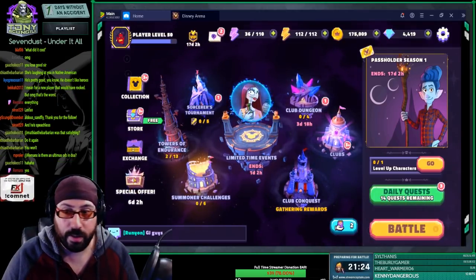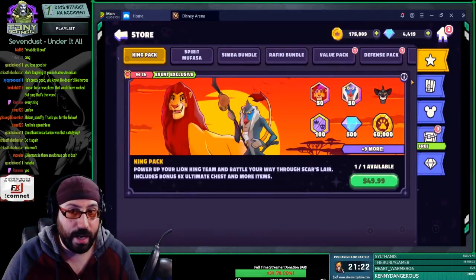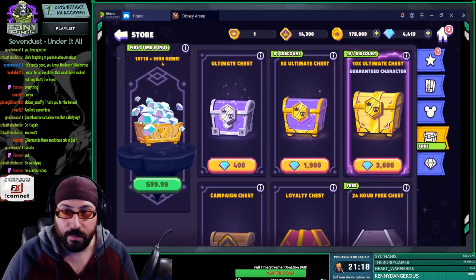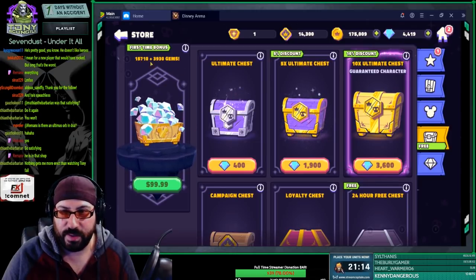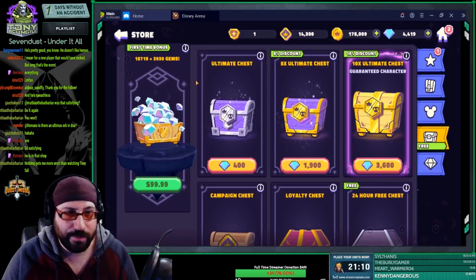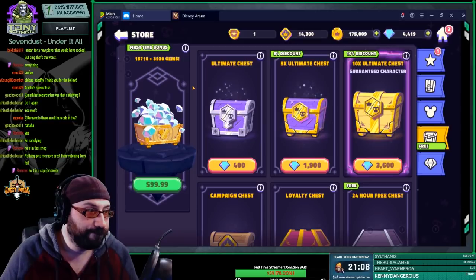Just running the numbers real quick: it costs 3,600 gems on average per pack you open. That's maybe six of them — so you get to open six of them? Is that worth it? Probably not. Nope, that's it.